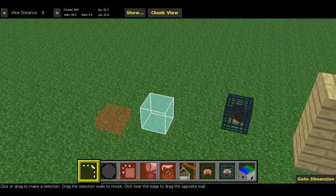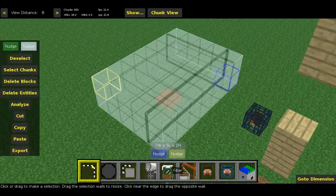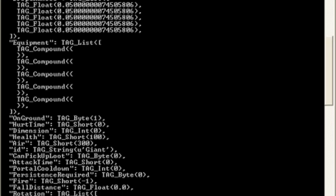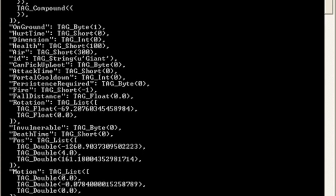In the wiki it is stated that a giant has 50 hearts, as in 100 health. What I am using is a filter called Display Entity Data - a very new filter of Texelelf, not yet available on his website as of this recording. It dumps all the properties of the giant into the command prompt of MCEdit. As you can see in the health section, we have 100 HP which equates to 50 hearts. So far we have found out that giants do not burn in daylight, they aren't neutral and will chase you if you are in survival mode, they have no random movement, and they are quite slow.